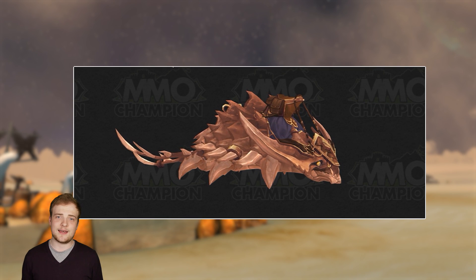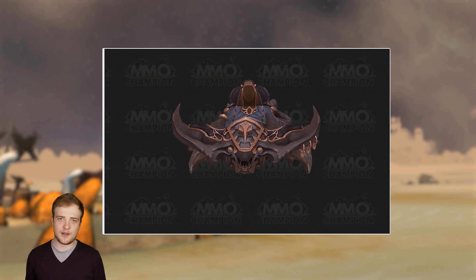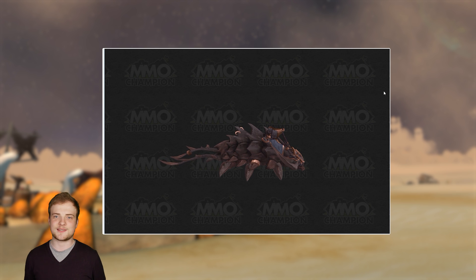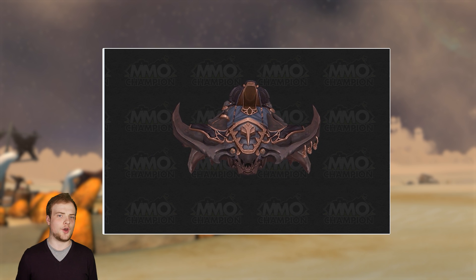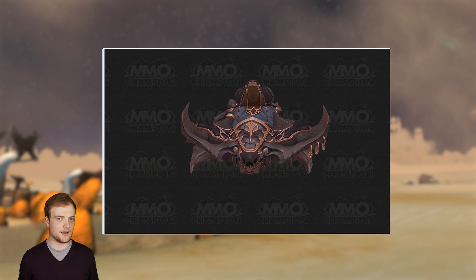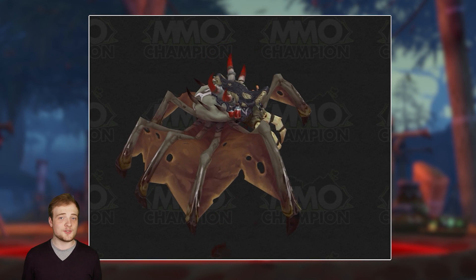The trilobite mount is a strange one. It comes from the deserts of Vol'dun, and we got a brief glimpse of it in the Battle for Azeroth gameplay trailer. The actual mount looks pretty badass — I can imagine skittering around in a creepy way. Vol'dun is a troll zone, and I'm not sure if it'll be available to both factions, but I imagine it would be. If you get some Heart of Fear or Karazhan armor and transmog it up and ride this around, I think it would be a pretty metal-looking setup.